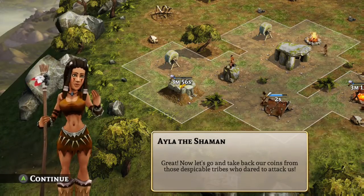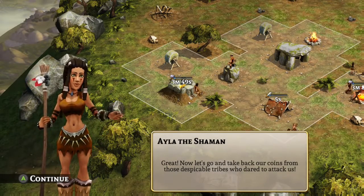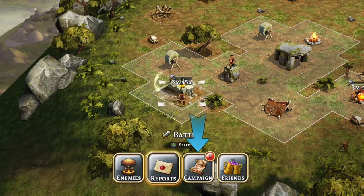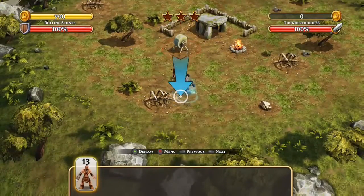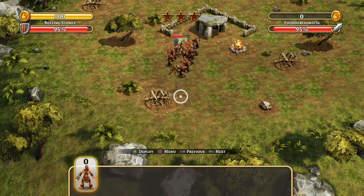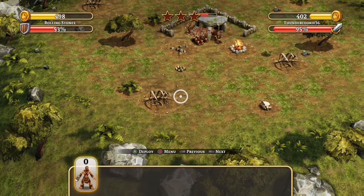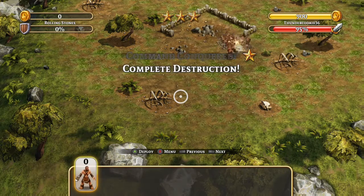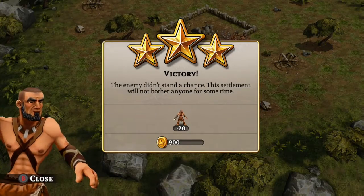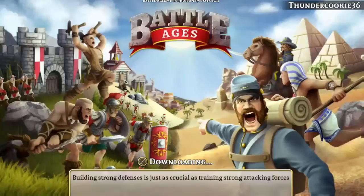Now let's go and take back our coins from those despicable tribes who dared to attack us. Let's do one more battle to end this campaign — The Rolling Stones. I'm just gonna play them all down again. This looks fairly simple. I don't even think there were any defenses in this. Victory! That was a very easy victory. I guess this is the end of the recording — I will see you guys later. Peace.